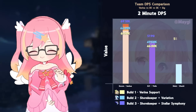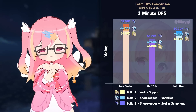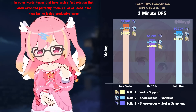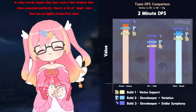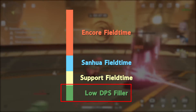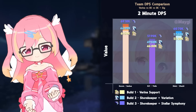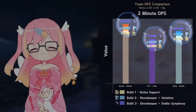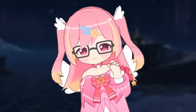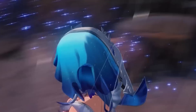Between these 3 teams, the Shorekeeper provides a DPS increase over Verena in all situations, though this difference is more pronounced in teams that have more downtime. For example, in the Encore-Sanhua team, the rotation time is 20 seconds, with the constraint being the echo cooldown. However, with Sanhua only requiring a few seconds to do her rotation, there's a lot of downtime, meaning not much is lost by letting the Shorekeeper take a few extra seconds per loop. When her signature weapon is in play, the gain is increased by around 5% across the board. While a 5-10% increase in team DPS doesn't sound massive, this is an increase that applies to every team, meaning the DPS ceiling across the board just increased by a lot.